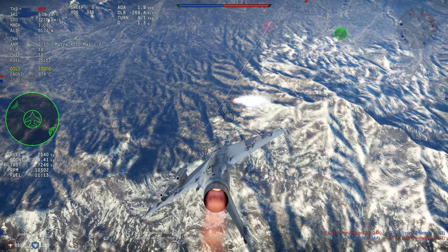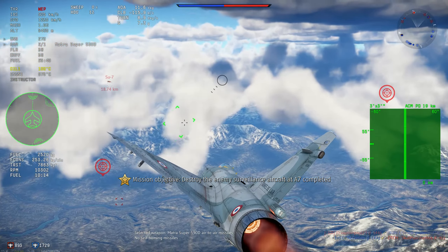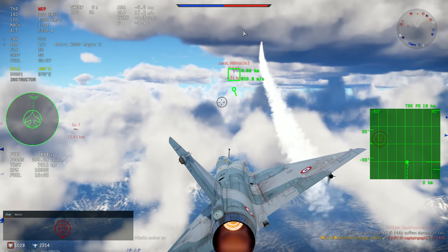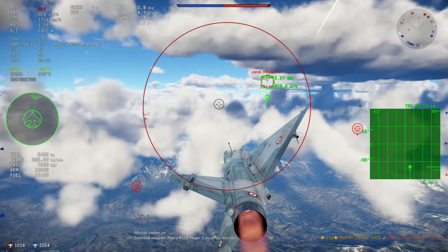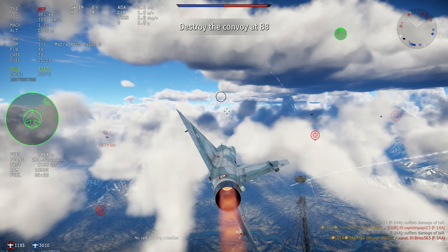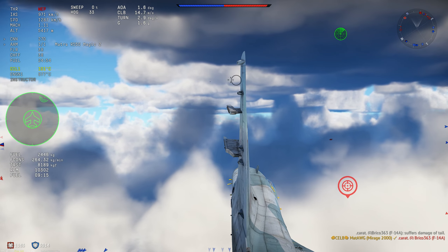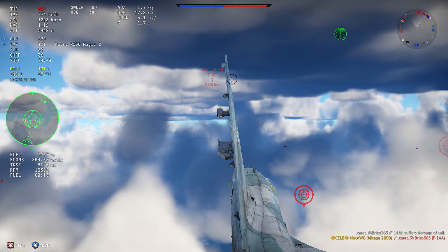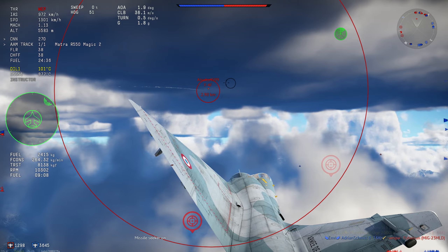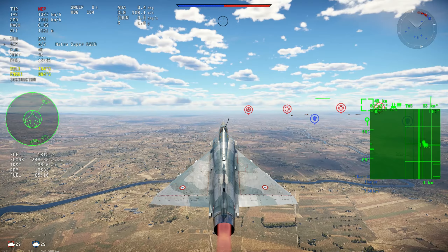Together with the Super 530D, this RDI radar becomes a very potent weapon — it is very dangerous and very hard to evade those missiles. You will probably see some aspects of that here. As you see, the F-14 just cannot outturn the missile — he was trying, but flying this high, he's just not going to be able to do that. So these two things, the Super 530D together with the RDI radar, make a very, very potent combination.